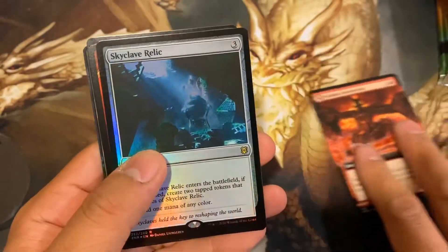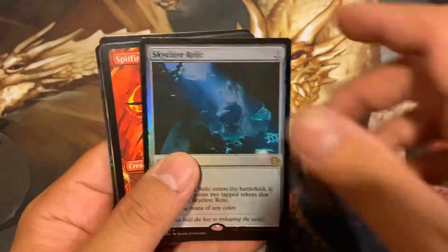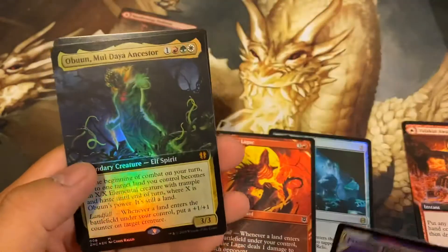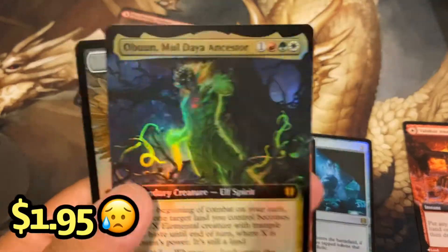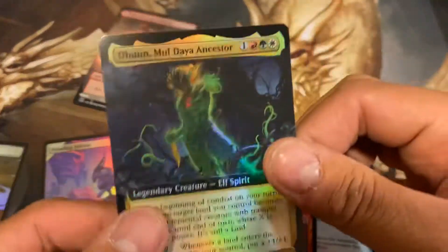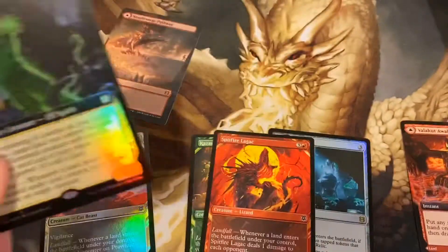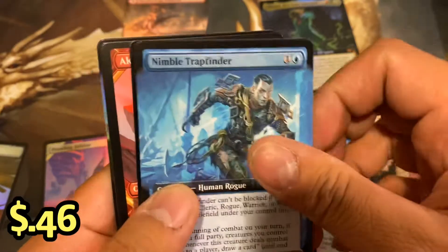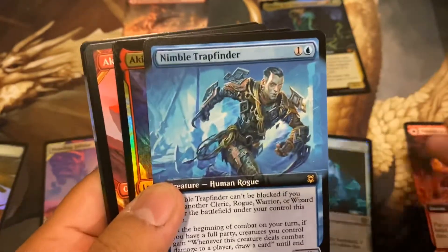Valakut. Sky Klaive. Needle Verge Pathway for our first pathway. Oh, look at this — Obun Moldaya Ancestor. Look at that, guys. See how that's different? Nice. First nice pull, we start out with a bang. Let's get it going, let's keep up the momentum for the first pack.